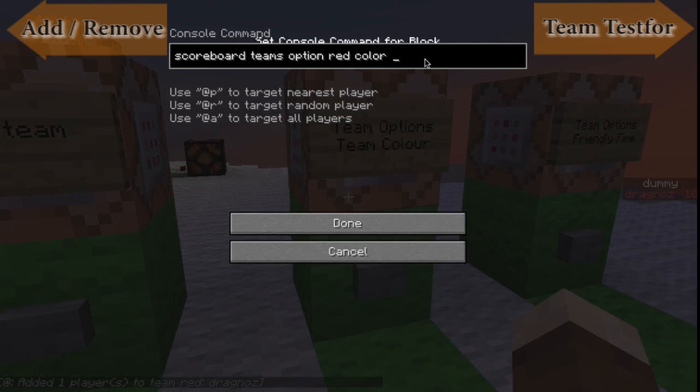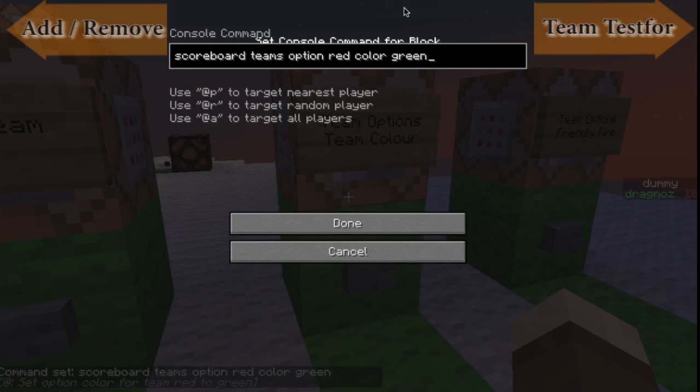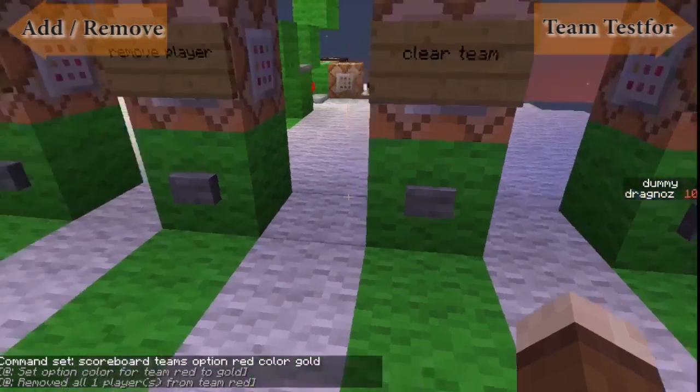This can be pretty much any color. I can make this green, for example, and you'll see it'll change my name to green. I can make it gold — there is a gold option as well. And the moment that I clear it, I'm no longer gold.